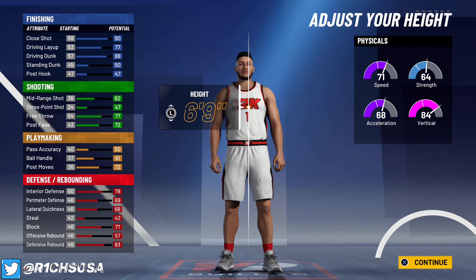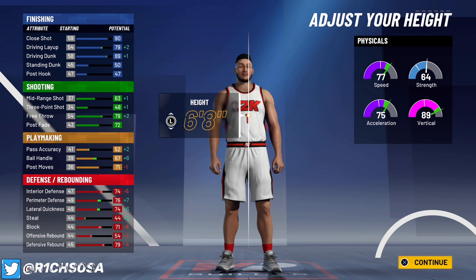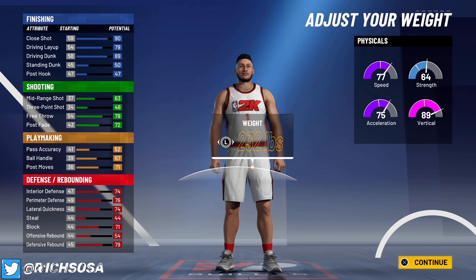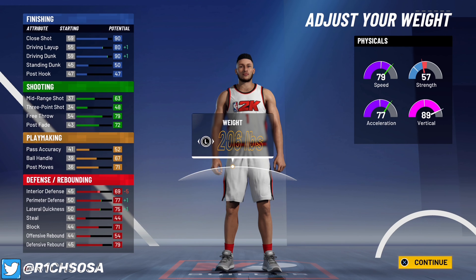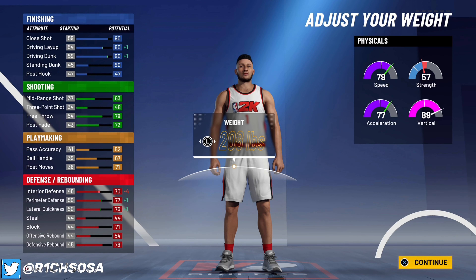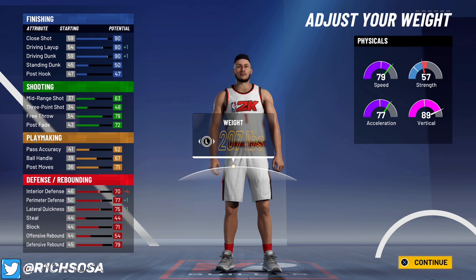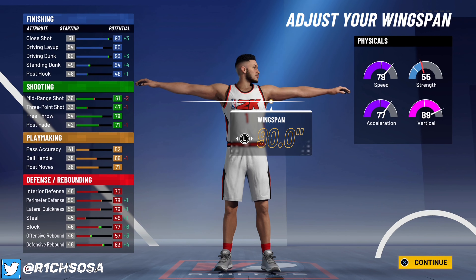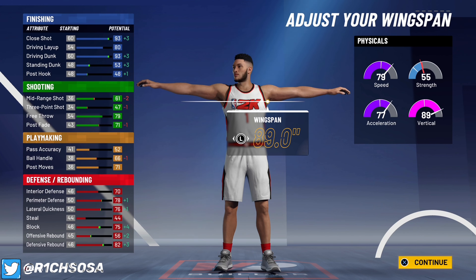For the body shape, I like burly but fine is good too — I'm going to go with fine. For the height, we're going to put this build at 6'8", and as you can see the physicals get a huge boost. For weight, there's a sweet spot that gives you the best possible physicals for this kind of build — go somewhere around 207, and I would not go over that.